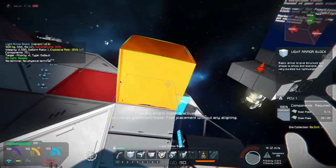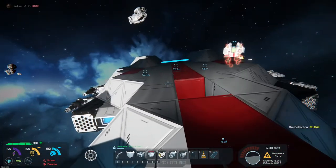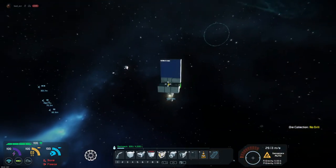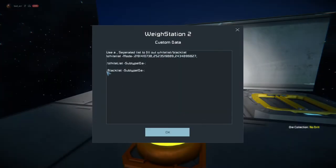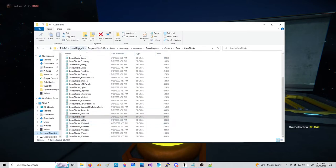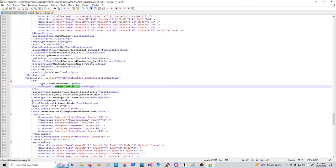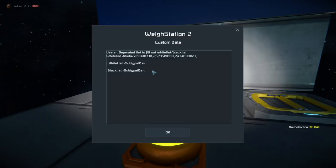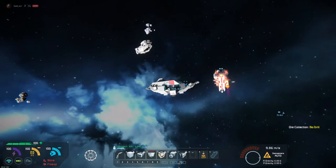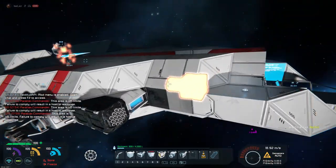For player use, let's say you want to blacklist the ore detector. Go to the waystation's custom data and enter the subtype ID. That's found in Space Engineers content data, cube blocks, under cube block tools. The subtype ID is OreDetector — large grid, large size. Pop it in, click OK, and now when you bring the ship in, it highlights exactly where the ore detector is located.